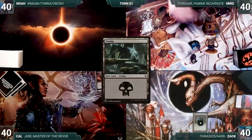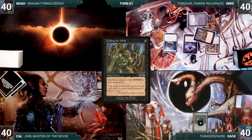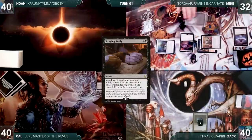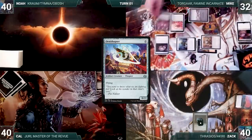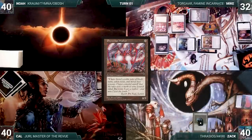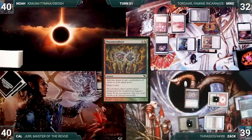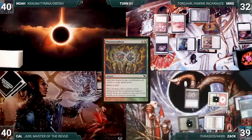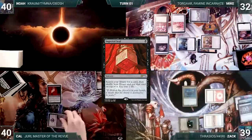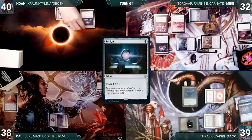Mike draws and plays a Swamp. He casts Mana Vault, Lotus Petal, and a Chrome Mox — imprinting Culling the Weak. Mike casts Stinging Study — it resolves and Mike draws eight cards, losing eight life. He casts Jeweled Lotus, Ornithopter, and Phyrexian Walker. With a ridiculous turn one in the books, Mike ends his turn. Zac draws and plays a Marsh Flats, cracks it, pays a life, and fetches a Savannah. He casts Sol Ring, then Mana Morphose — adding a blue and green mana and drawing a card. He casts his commander Thrasios, Triton Hero, and gives the turn to Cal. Cal draws and plays a Swamp, casts Imperial Seal, fetches a card to the top of his library, loses two life, and passes. Noah draws and plays a Command Tower, casts Sol Ring, and ends the turn.